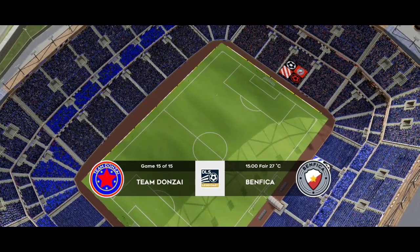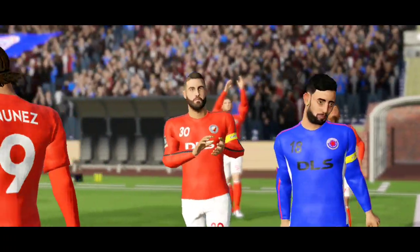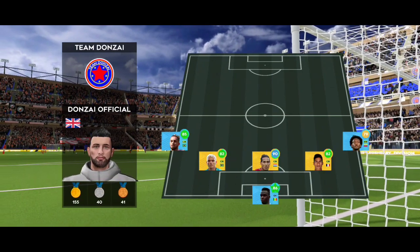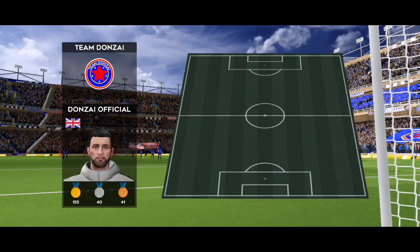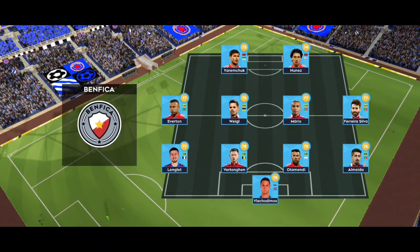We are certainly in for a treat today. This dream team is made up of some of the finest players around, going to be some beautiful football played today. A lot of talk before the match about how these two will line up. Let's see what the managers have gone with. The home team has gone with a strong lineup here, they're playing a 4-4-2 formation.